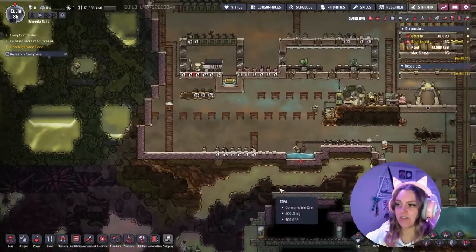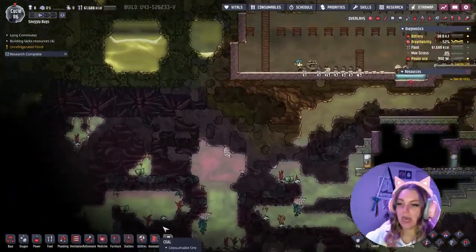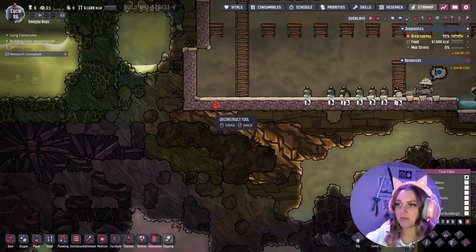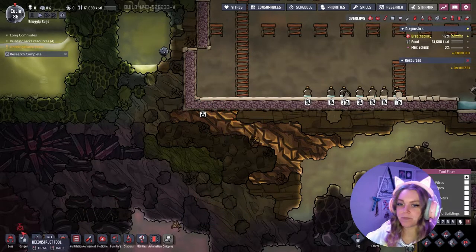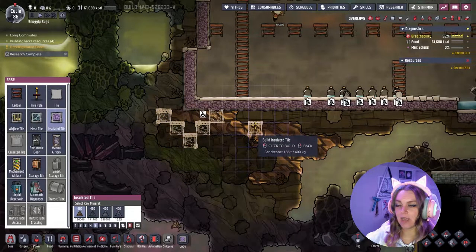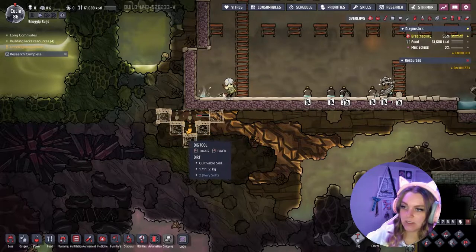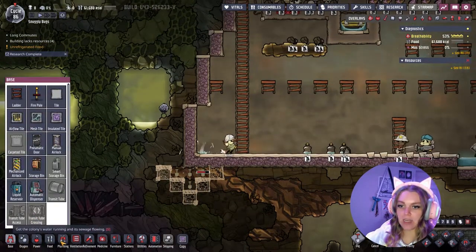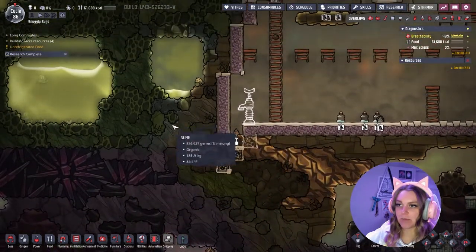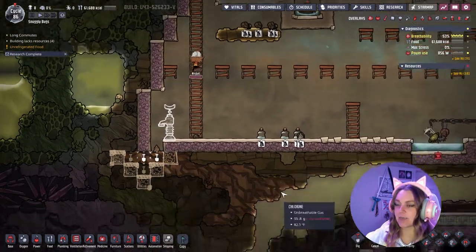The next task on our list is to break out of our biome and we're going to head in this direction, but we are going to make a little airlock so that it's better all around. So we'll dig out this one and we will do an insulated tile here, and we will dig these out and put a bottle emptier facing this way. This is going to be our airlock because we have some slime lung and a bunch of other stuff we don't want getting into the base, and creating a water airlock is going to be a good solution to that.